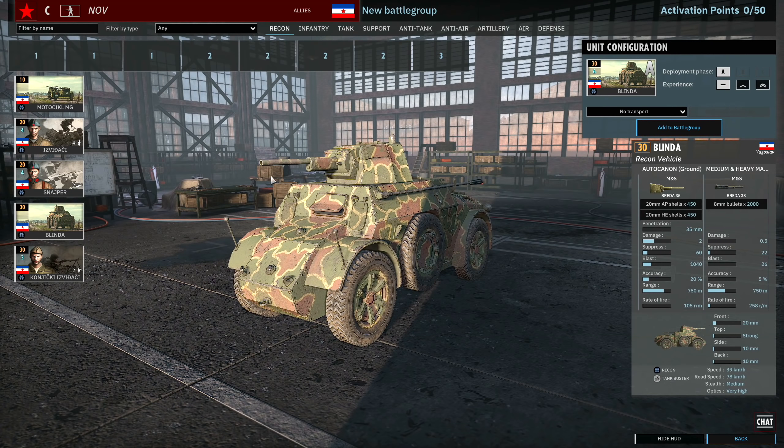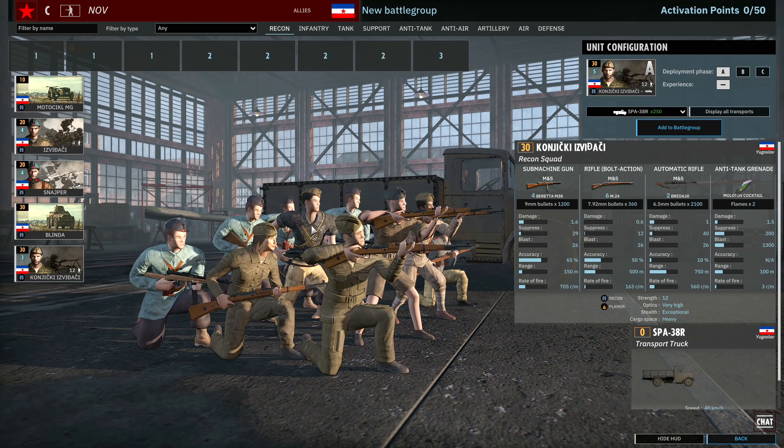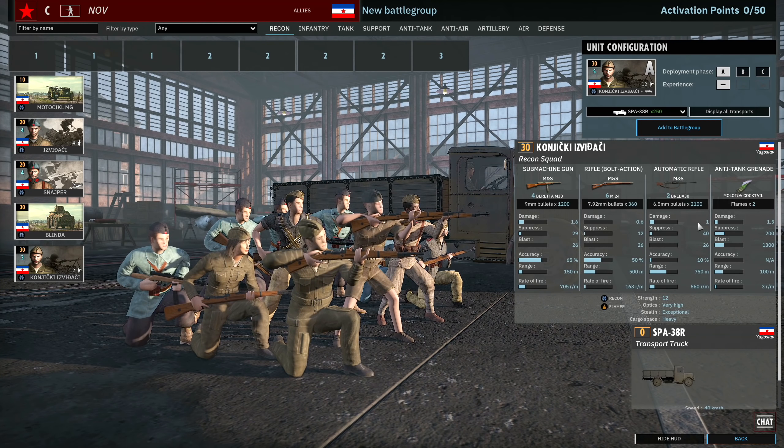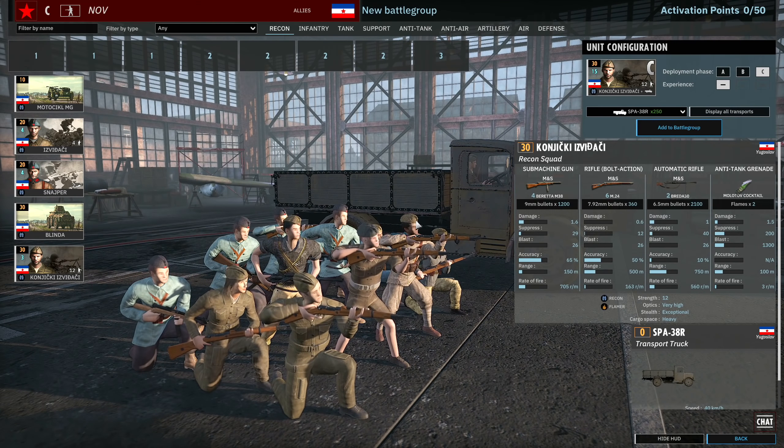Then we have the Konychki Izvichachi, which is actually an awesome squad. These guys have four Beretta M38s, six M24s, and two Berettas. At close range they can fire all of their weapons, because this is technically an automatic rifle which means it fires within the 100-meter range. They also have Molotovs, so you're going to have a lot of fire going downrange - that's a solid 3.2 damage just from the weapons, plus the Molotov. These things are going to absolutely slap, and you can get three cards of them. Availability is 5 in A, 10 in B, and 15 in C. They get exceptional stealth, which for a 12-man squad is pretty insane, and they have very high optics. A very, very nice infantry squad.